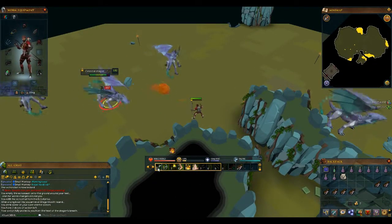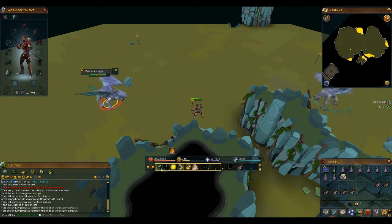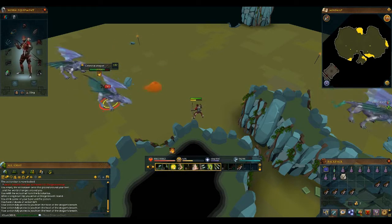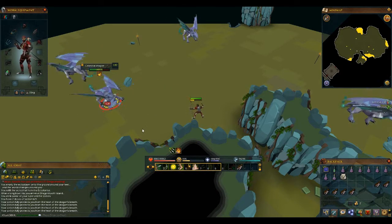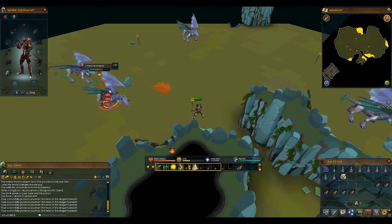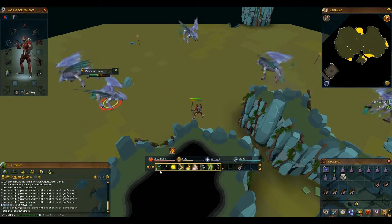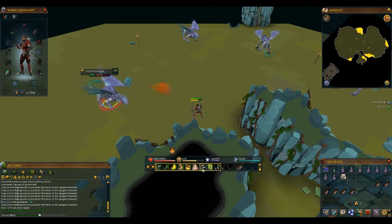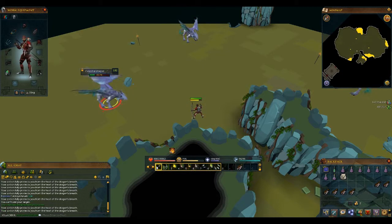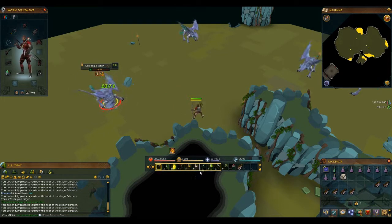It's quite a simple fight really — you'll see they throw fireballs just like Iron and Steel dragons do. Use your abilities throughout the fight. However, watch for a message that appears when the dragon lifts its head — you will then get stunned for a couple of seconds. When that happens you're trapped in time and unable to do anything. So if you're low on food and it does that, you could die, so keep an eye on your HP.